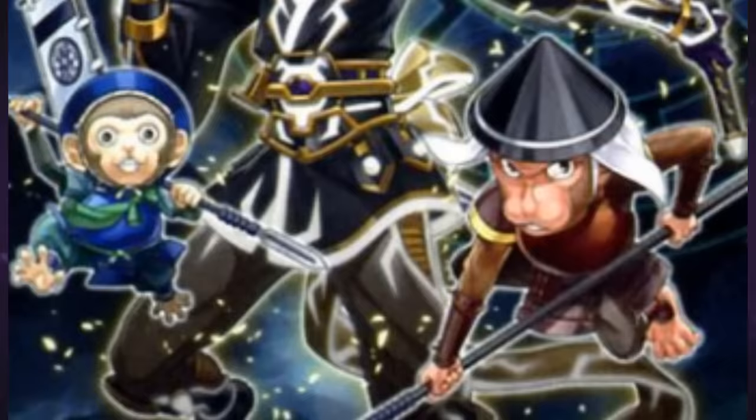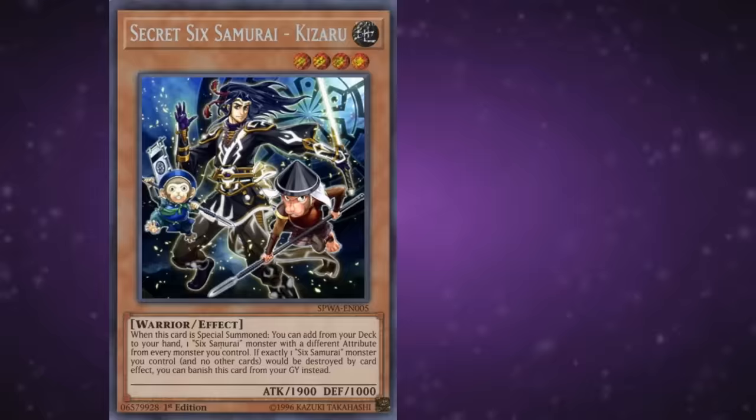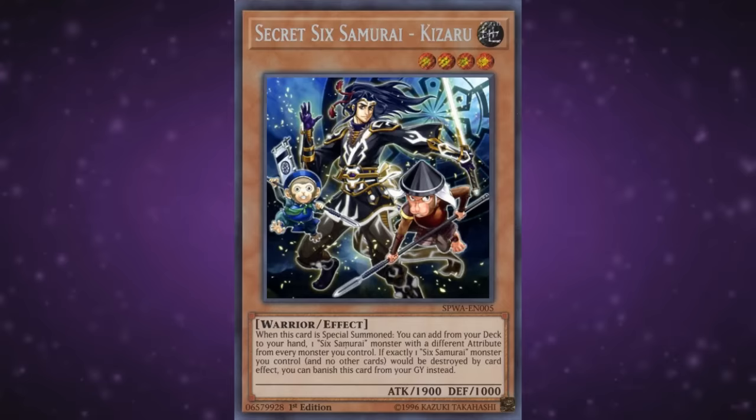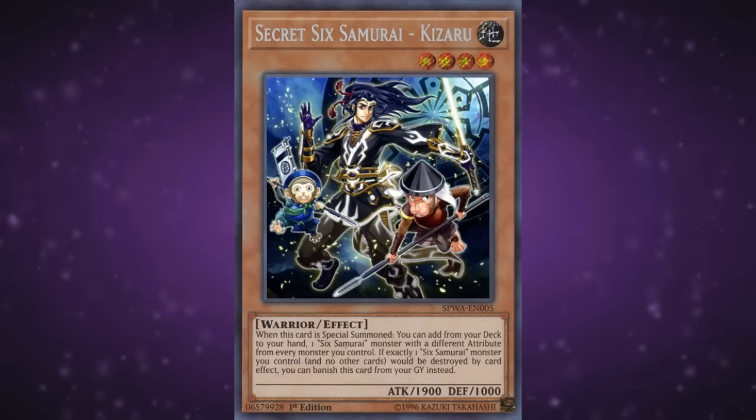There's Kizaru — and when he's special summoned, you can add a Sixth Samurai monster from your deck to your hand whose attribute is different from all the monsters you control. He seems a bit restrictive at first, but really, he's the backbone of the deck's swarming ability right now. Ideally you'd be summoning him off MX-Saber Invoker, but Kageki and Isolde are perfectly fine options too, now that it's banned. The attribute restriction isn't too nasty, as you'll be getting access to combo pieces regardless. It also helps that the effect is not once per turn, so you can keep fetching more stuff as long as you have ways to special summon Kizaru. Maxing out on this one is highly recommended.